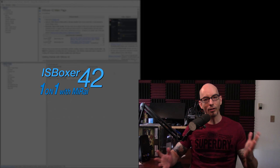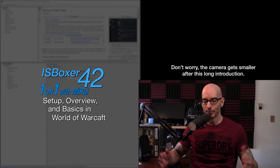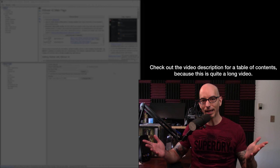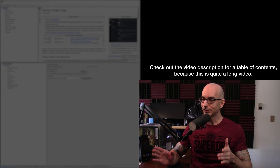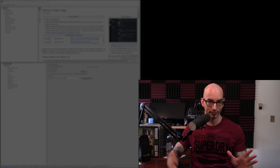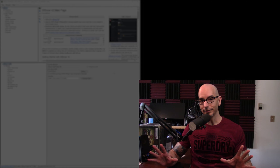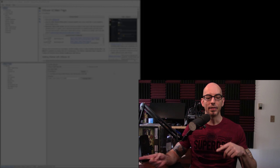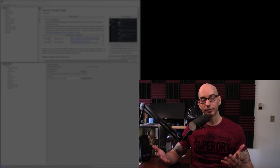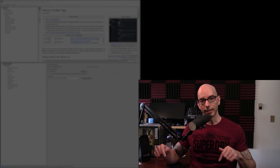Hey everyone, my name is Mirai and welcome to a one-on-one video series where I'll be setting up ISBoxer from scratch and then some. Ultimately, I'm aiming for this to be a three-part video series where this video, part one, is essentially going to be the quick setup wizard video that I already have available on my channel. We'll be going through the quick setup wizard, creating a character set, exploring ISBoxer at the surface level, exporting our settings to InnerSpace, launching game clients, creating characters, and then taking those characters into the game world where I'll be showing how to tackle the initial hurdles and basics of the multi-boxing play style. That will conclude this video.